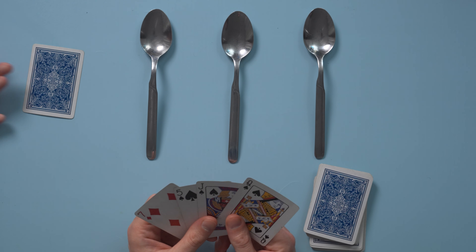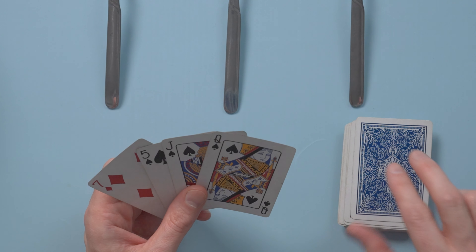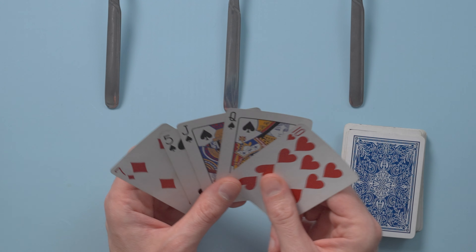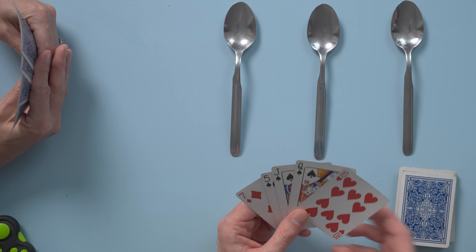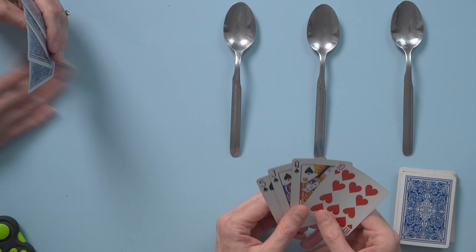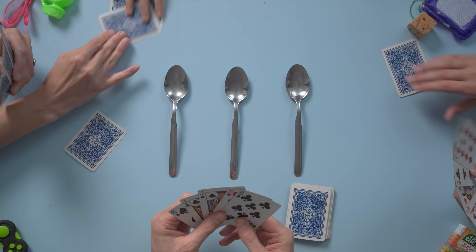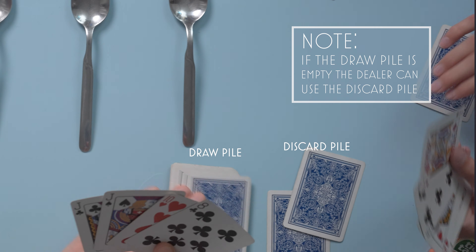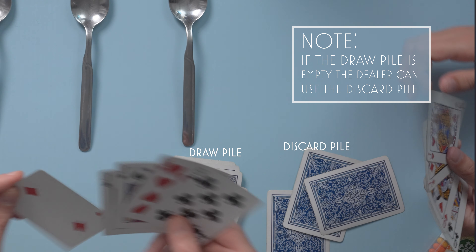Gameplay: the dealer takes one card from the deck and either keeps it or passes it to the left. As the dealer, I'll take one card and place it in my hand. If I want to keep this card, I keep it in my hand and I can pass any one of the 4 cards. I can never have more than 4 cards in my hand. Each other player takes turns in this manner. The dealer can continue to take cards at any pace they'd like, just making sure to never have more than 4 cards in their hand. Players continue to pass cards to their left, aiming to collect 4 cards of the same rank.